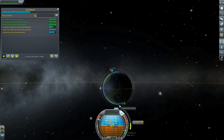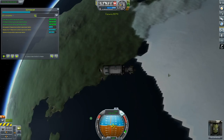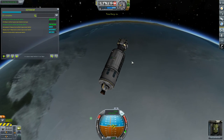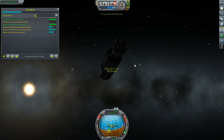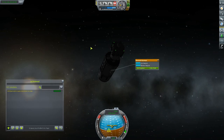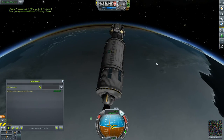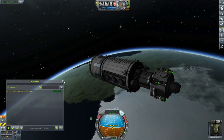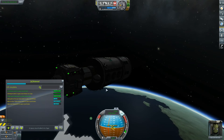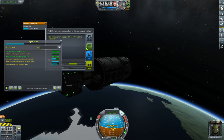We're nearly over the poles, so that should open up some science for us. I don't think we've visited the poles before. We've already got an EVA report we can do — out you come Kenkot, let's do a little EVA. Eight science — not bad at all. Grab that, then get back on board. We just need to wait for the science system to catch up and tell us what new stuff is available.